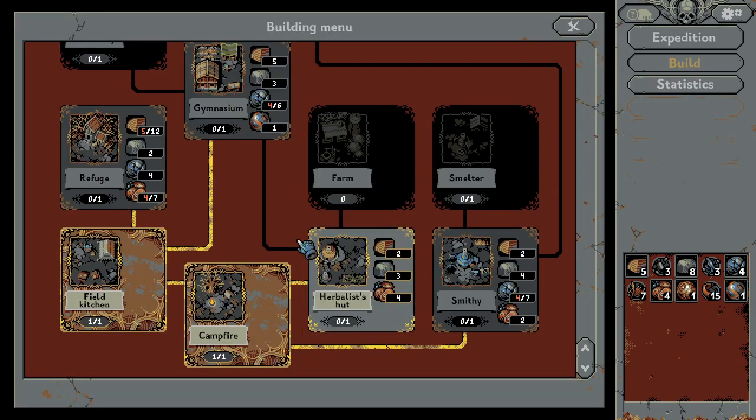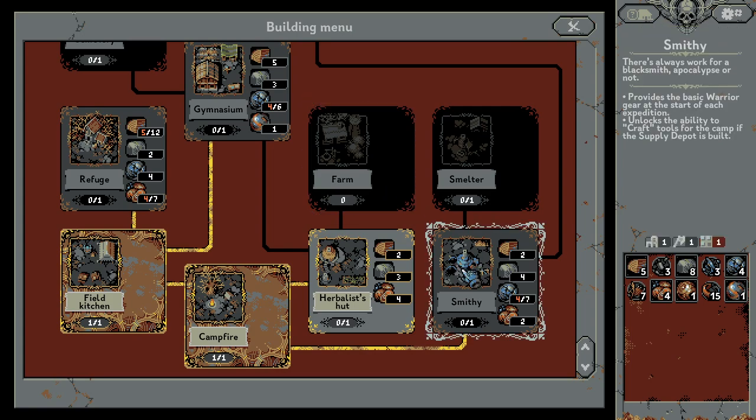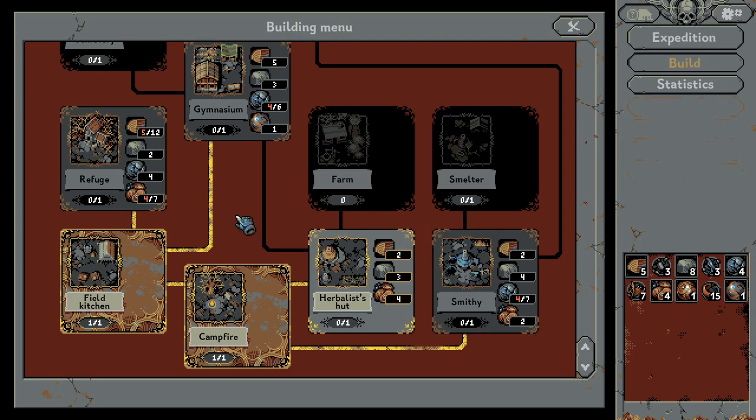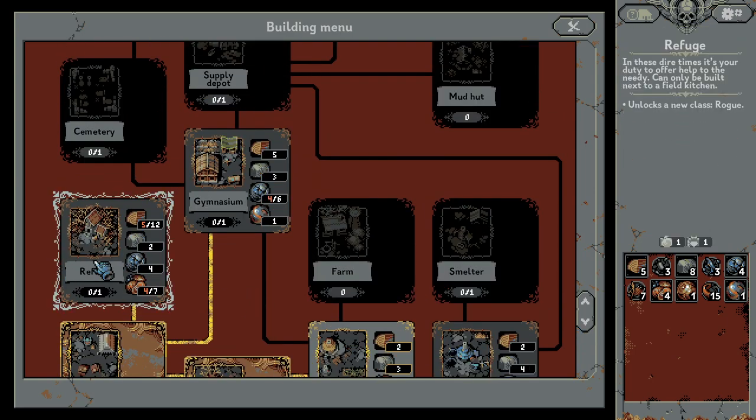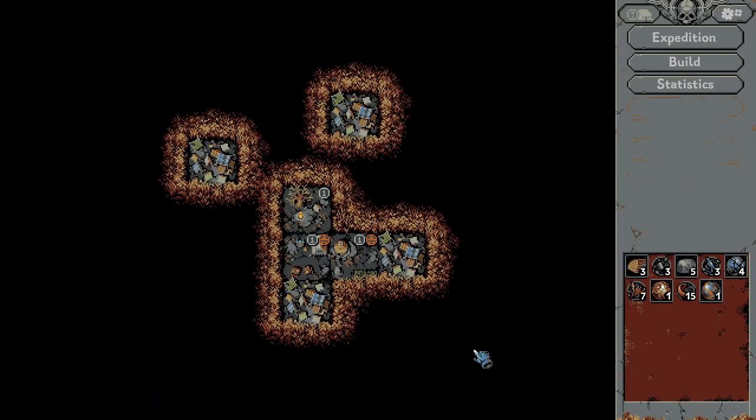Now, can we build some stuff? So we can build the Herbalist — hot potion heal. You can take up to three potions with you. Two potions are refilled at the camp. Unlock the swamp card — potions are refilled. I think this is an interesting thing to have. Provide basic gear at the start of each expedition — nothing special. You unlock new class: Roach. The Herbalist is actually a good option for us.